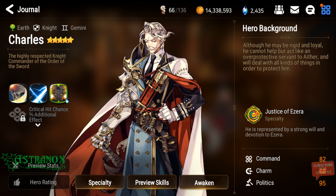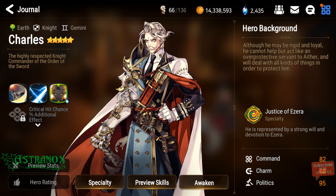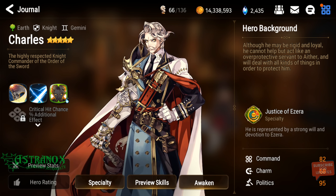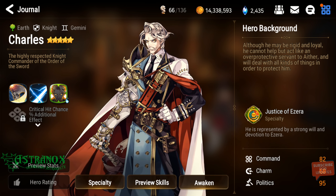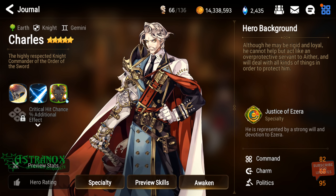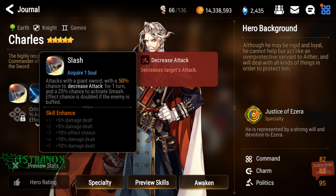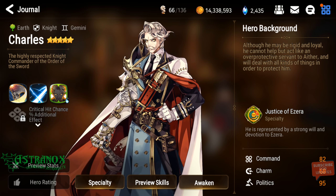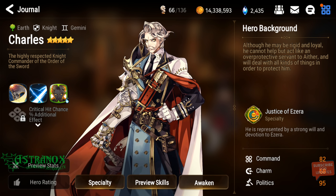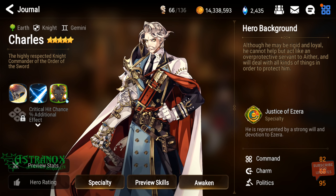Here's a quick list of key things: attack buff and attack down debuff on the same hero — that's huge. He's a knight, so he can wear Aurius or other great knight artifacts depending on the situation. He dispels all buffs on skill two, and skill one can trigger skill two with a 25% chance. His skill three has dynamic scaling which makes it shine in all content — really game-changing utilities.